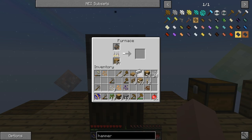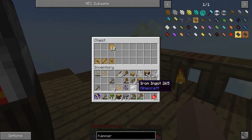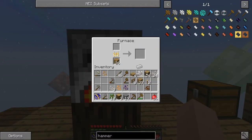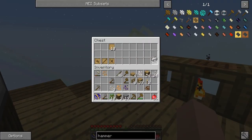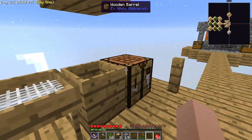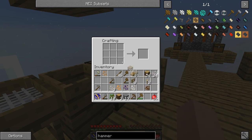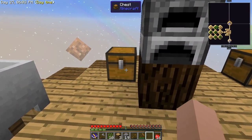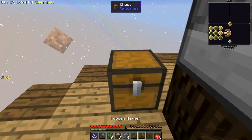We'll pop the iron into a chest. We've got to make metal, so we'll keep at it. We've got aluminium pieces, lead, cocoa beans, and silver ore - we need to get a chest for all this stuff. Let's make one quickly and throw it over here. Oops, wrong spot - just break it, punch it, got it.